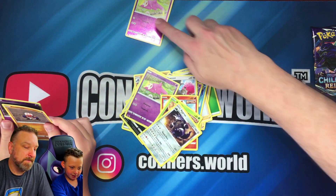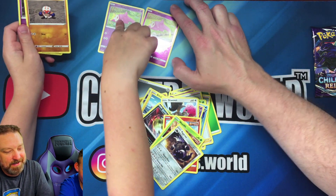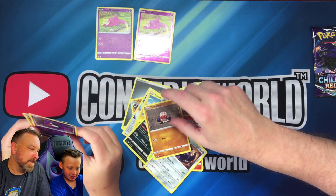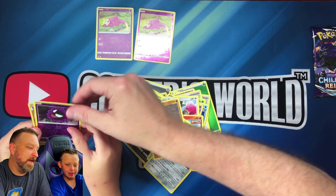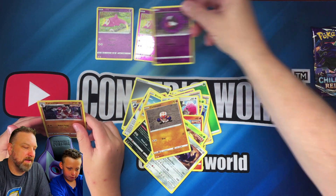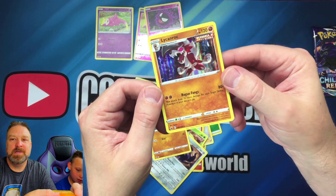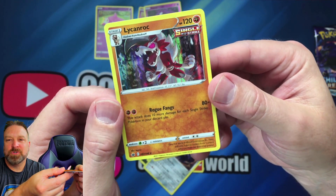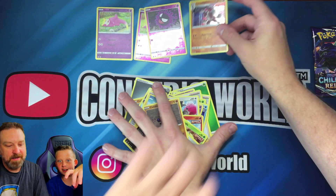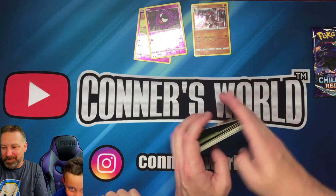Wait, so we got a non-holographic Aggron? And a reverse holo Gastly! Wait, what kind is this — it looks very rough. And that is a regular holo — this is a holo Lycanroc! Lycanroc, that's super cool. Looks like he's jumping through the trees or something. Maybe he's jumping through the screen, trying to come out at you!